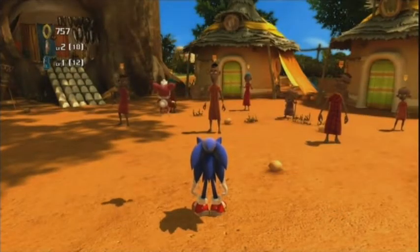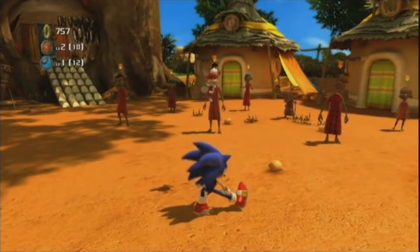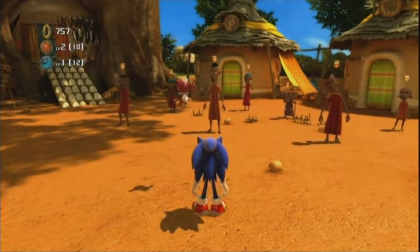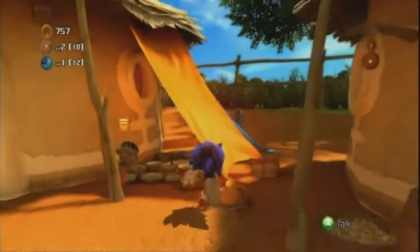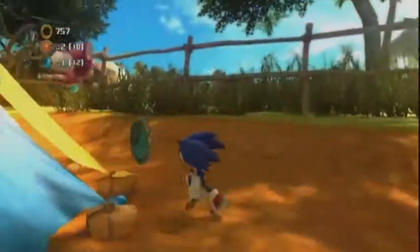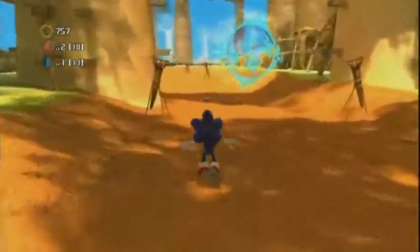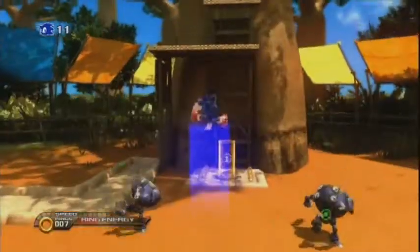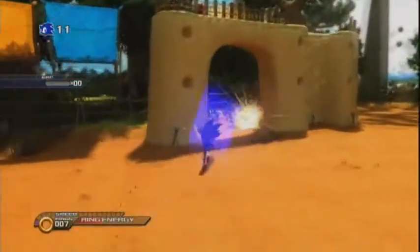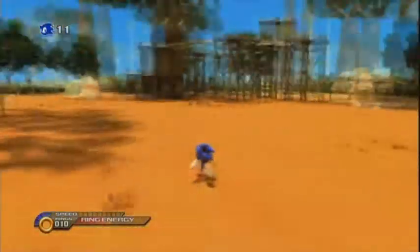Wait a minute — was it me or did I hear Tails in that group? Anyway, here we are again, except this time we're a normal hedgehog and not the Werehog, and the first thing on our agenda is to run past all these people to get a knight medal. And now we're finally going to do the day stage of Savannah Citadel — one of my favourite daytime stages in the game actually. A pretty simple one to navigate, providing you kill some robots.